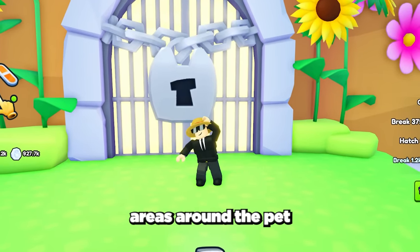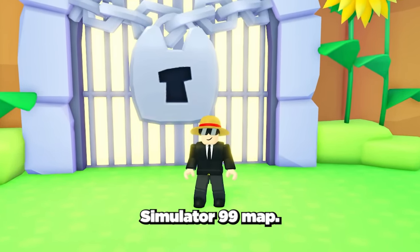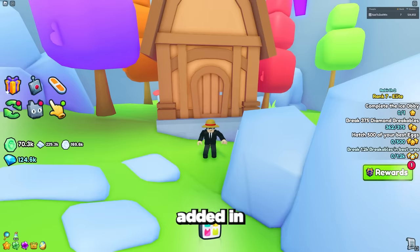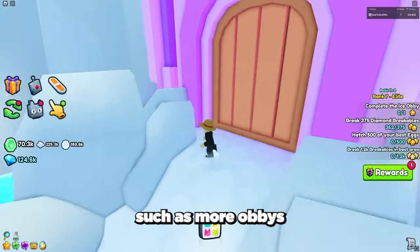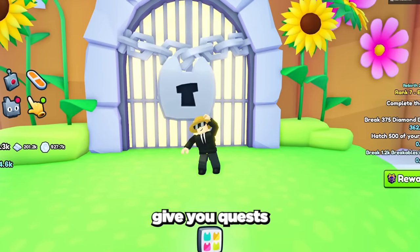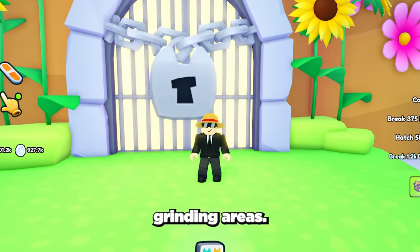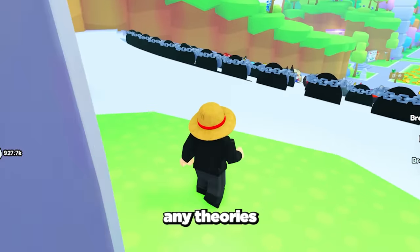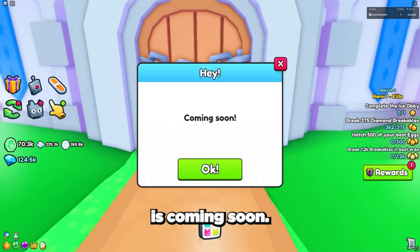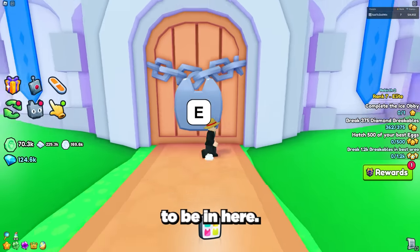There are also loads of locked areas around the Pet Simulator 99 map. All of these areas are locked but they will likely be places added in future updates, such as more obbies, mini games, NPCs that give you quests, or really OP grinding areas. One of the coolest locked areas is the fairytale castle, which is coming soon.